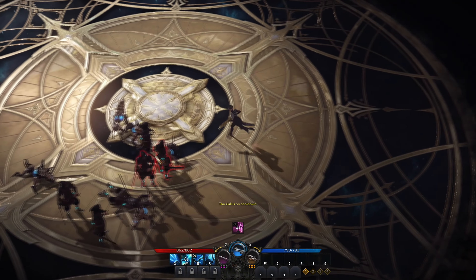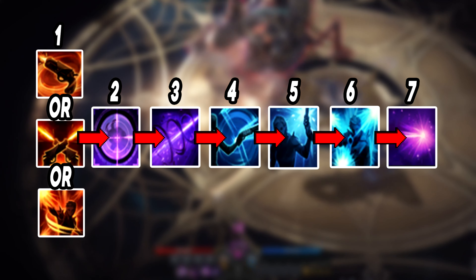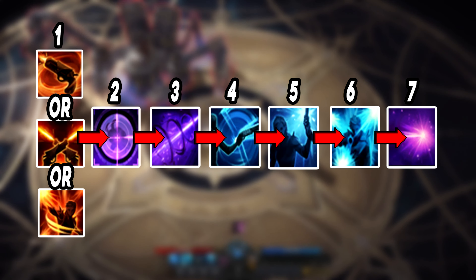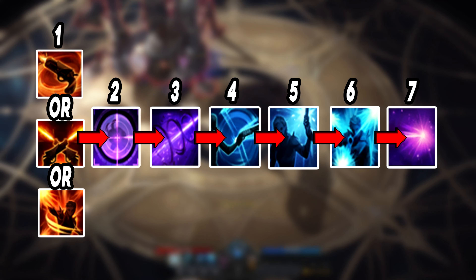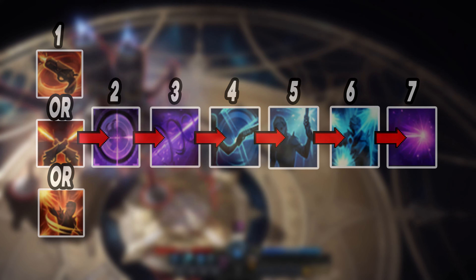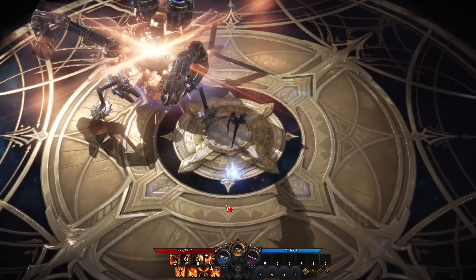For the highest damage rotation: on the pistol use spiral tracker, equilibrium or dextra shot. Then deal damage with the rifle using target down and focus shot. Then switch to the shotgun and use dual buckshot, sharpshooter and shotgun rapid fire. Then switch back to the rifle and finish with the perfect shot ability. If you are looking for one of the highest damage builds in Lost Ark, this is the one for you.